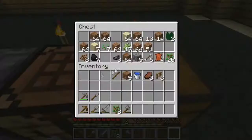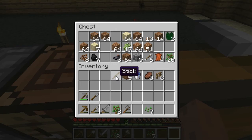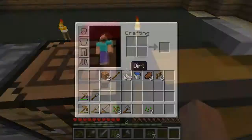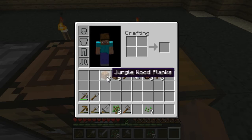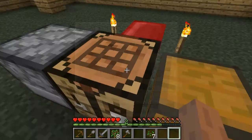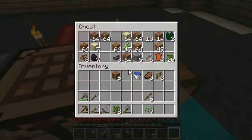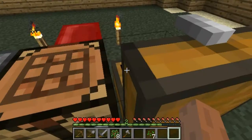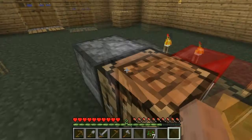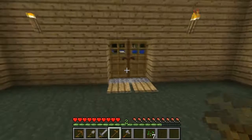I'll make some stacks. Okay so now I can make a hoe - just a wooden hoe because you don't really need iron hoes that much. So go hoe this grass.